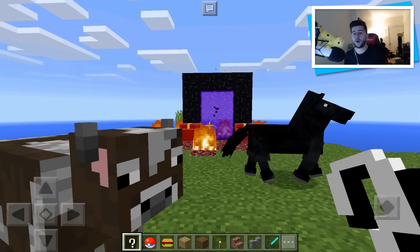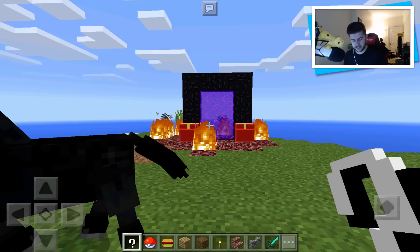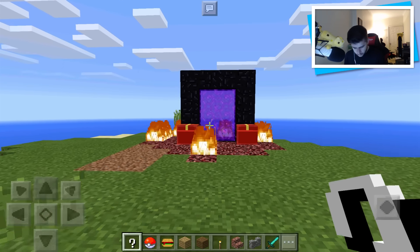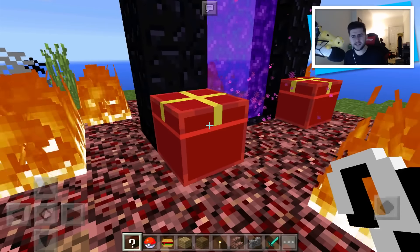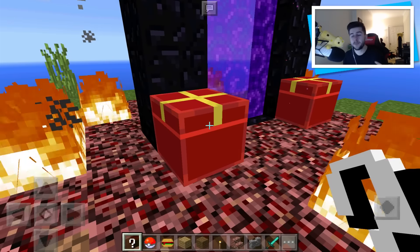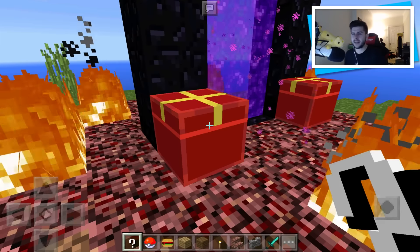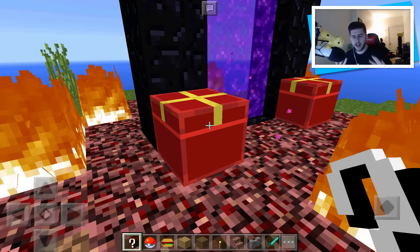Lucky block was originally a mod on Minecraft PC and is now available as an add-on on Minecraft Pocket Edition. This is more of a positive lucky block. If you guys know about lucky blocks, they're normally gold — well, these ones specifically look more like Christmas presents, which is kind of getting us ready for the Christmas spirit. Hopefully this gets updated with different types, like a lucky block, a lucky lucky block, and a bad lucky block that gives you unlucky things.